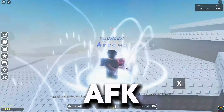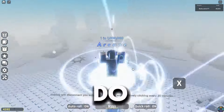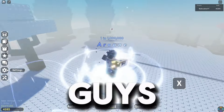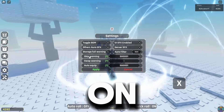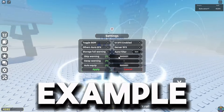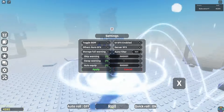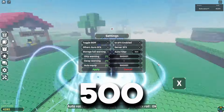With Auto Roll you can literally just AFK and put an auto clicker on that's tapping your screen, and you can AFK for as long as you want. But there's other stuff you need to set up before you get into that. In settings, the two you need to focus on are Skip Warning and Auto Equip. For example, I set mine to anything higher than 500k — so 500k and one so I don't get the item that's actually 500k.